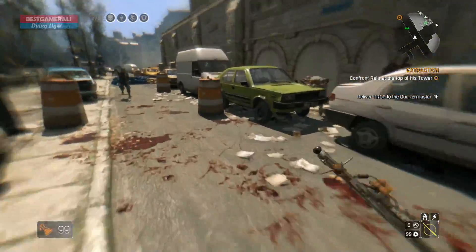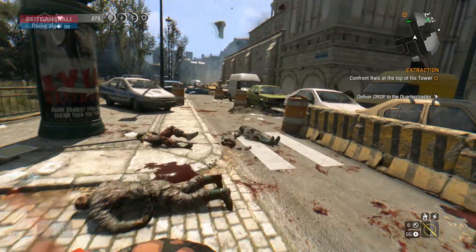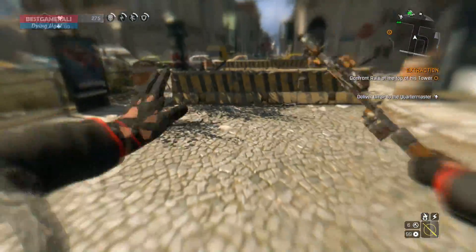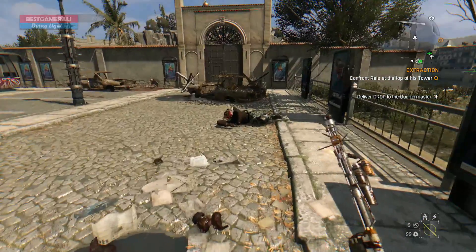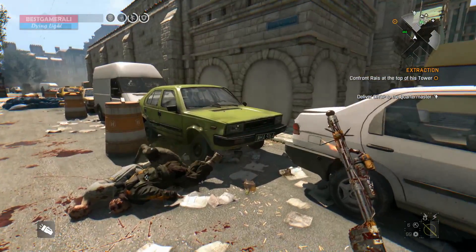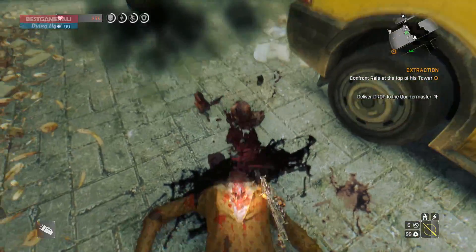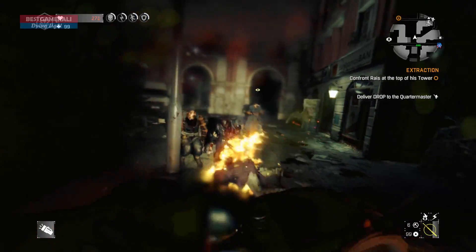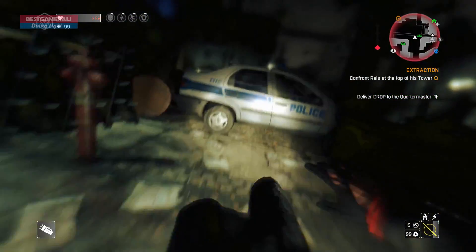In nightmare mode, machetes do consume more stamina, but with this one-handed weapon you'll also regain stamina quicker compared to any axe or pickaxe. That's why I think it is better than any two-handed weapon — it's fast and does 7000 damage, exactly the same amount as a heavy axe. Imagine using an axe on a nest versus a one-handed weapon — the one-handed weapon is noticeably faster, and 7000 damage means every swing on a zombie deals massive damage.